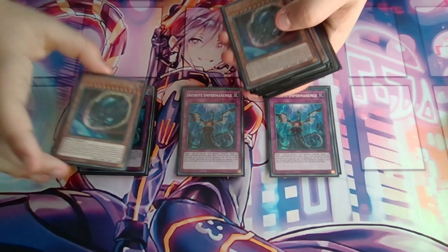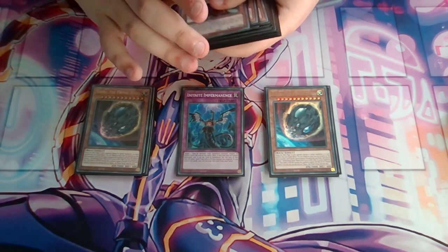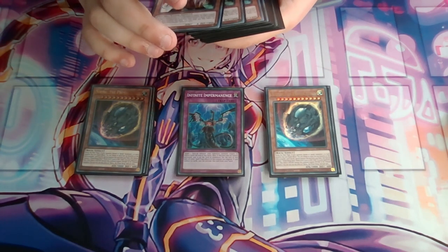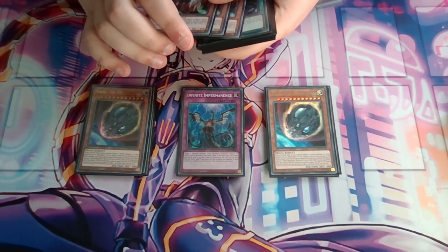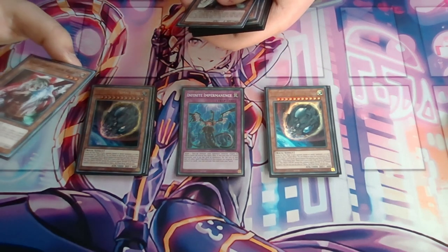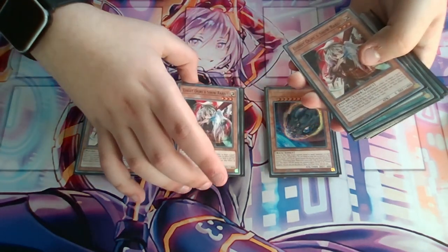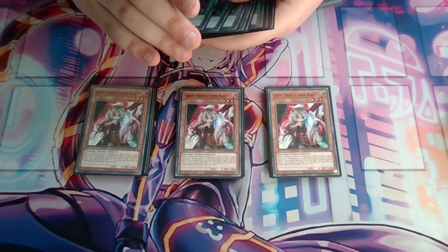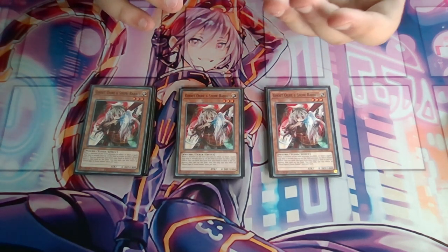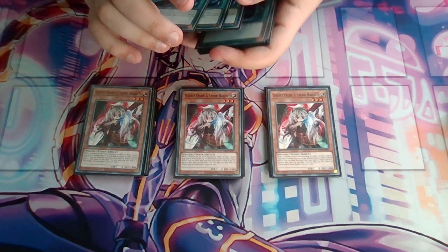Moving on to the side deck — I played two Nibiru, the most expensive card in the side deck. I really have to respect Cashtira this format; there are already players at my locals with Cashtira decks, and it's going to be one of the strongest decks in the format. Then three Ghost Togger — it's also a good hand trap from the structure deck, but I just feel like it's not as great as Effect Veiler, so we left it in the side deck for more specific matchups.